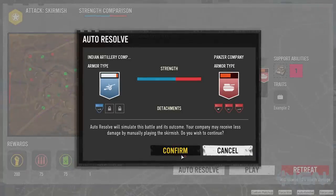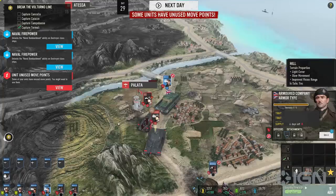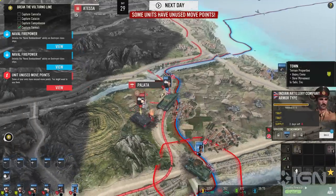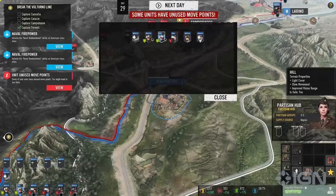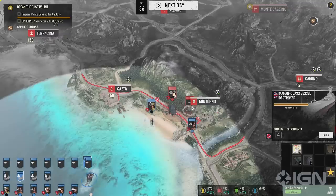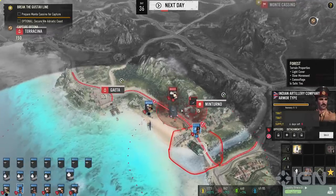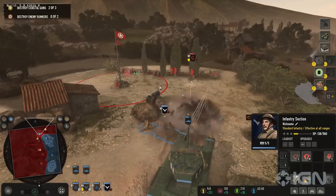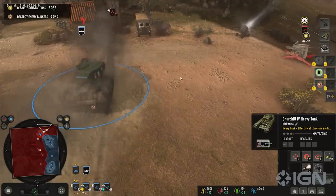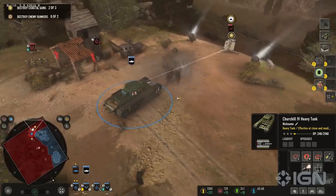Key to success, I found, is a sort of combined arms leapfrogging strategy. A strong defensive line might be vulnerable from the air, but you'll need to capture an airfield before you can really take advantage of that weakness. But if the airfield is also heavily defended, it might help to bring some ships into range for a naval bombardment. Coastal defenses can chew your boats up, so before that you'll need to send in ground forces to take out the coastal batteries and clear the way. Working backwards from your main objective and figuring out step-by-step how to take apart the Axis frontline using all the available resources is a tricky puzzle.